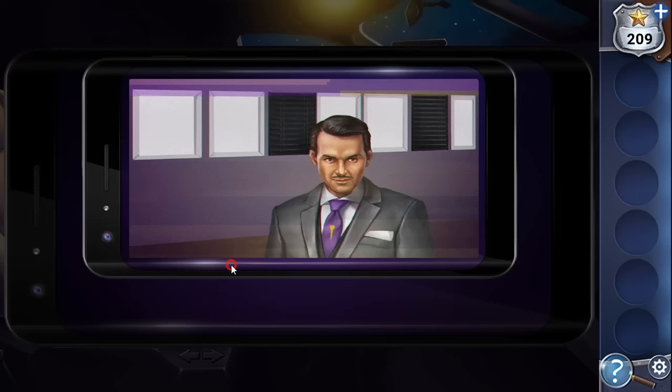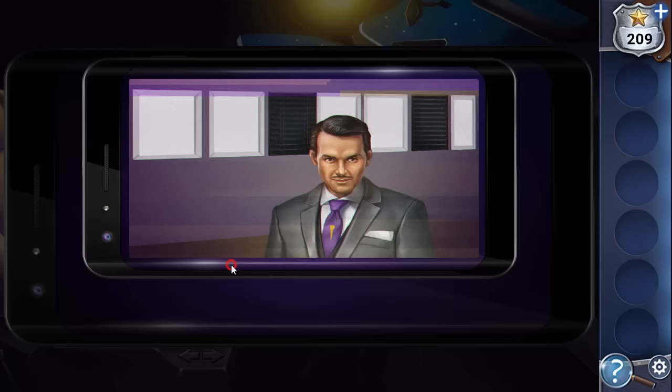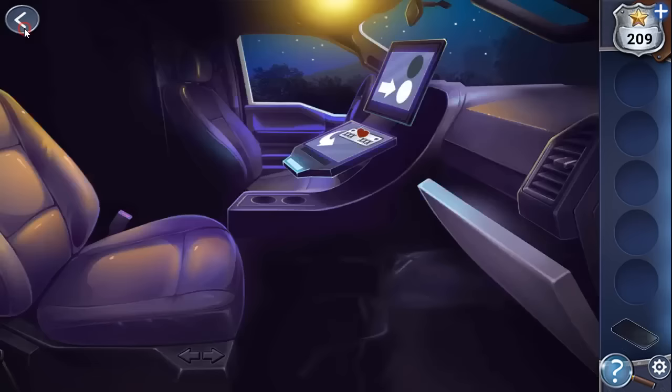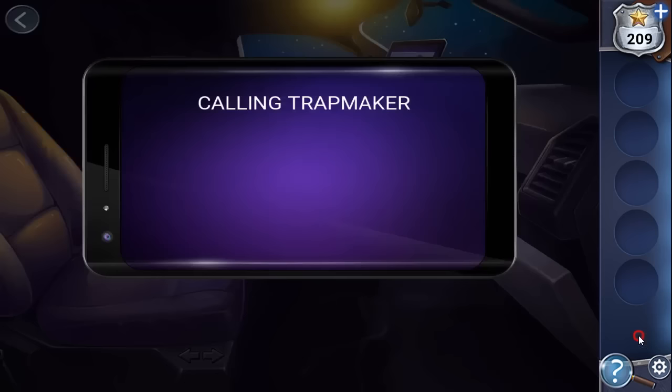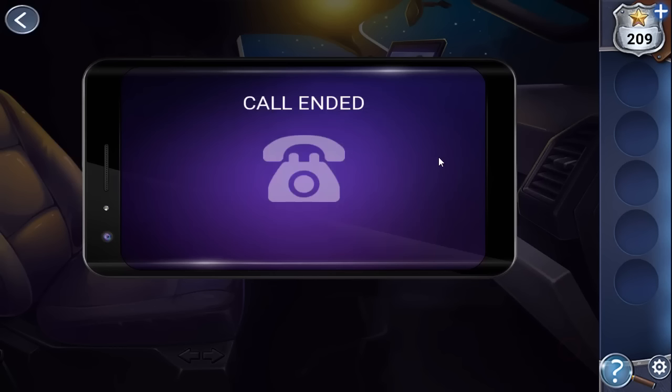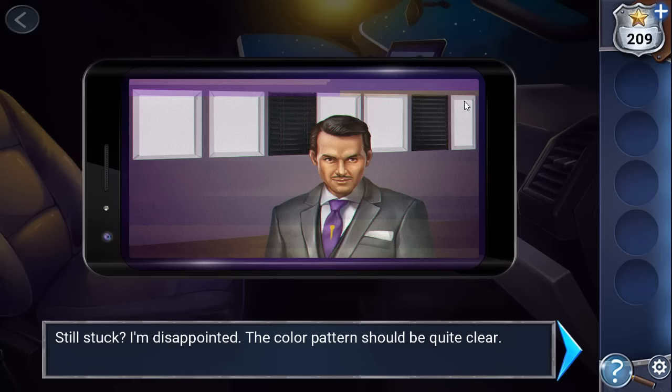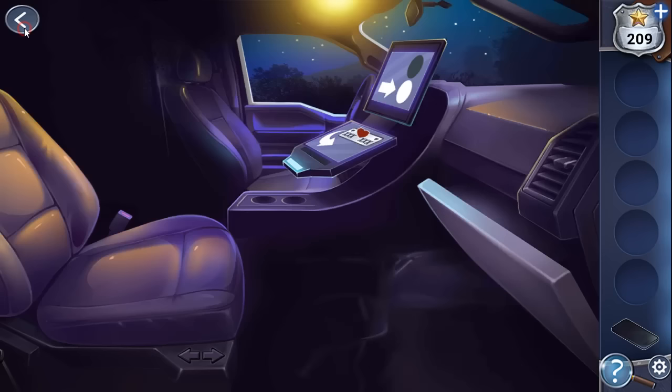There's a call from the Trap Maker wanting us to go inside the building. On the background of the call you can see a hint: a sequence of white, white, black, white, black, white, white, white and so on. This pattern on the background is the hint we need to use here.